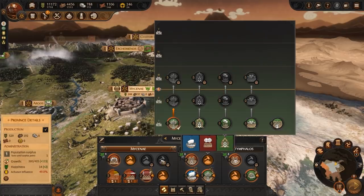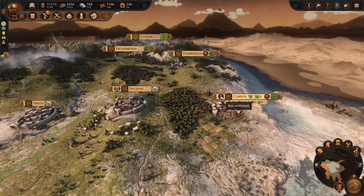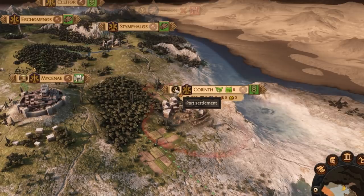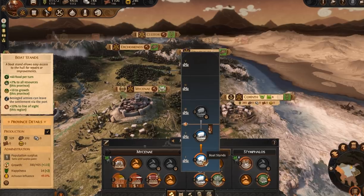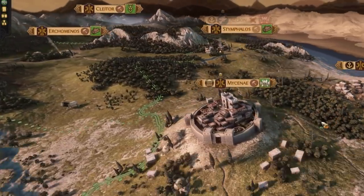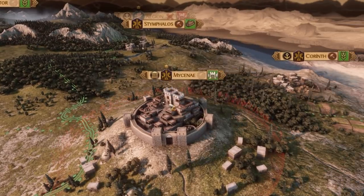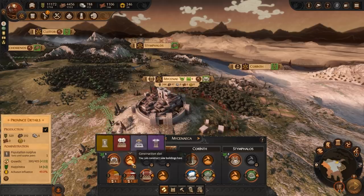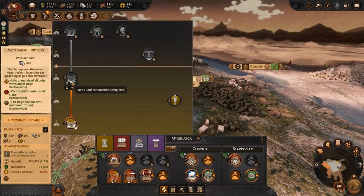Leveling up your main settlement will offer different building choices and more space to build. If any settlement is by the sea, which you can identify by this anchor icon here, you will gain access to the port building tree which gives bonuses to food and production. This icon will also point out special buildings that can be constructed in the related settlement. It's worth your while looking out for these — they can provide extra bonuses, resources and even give you access to mythical units.